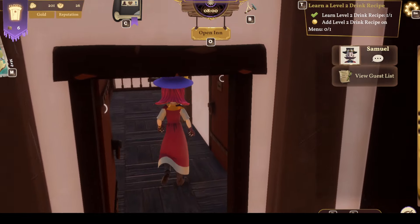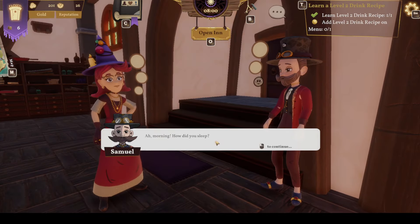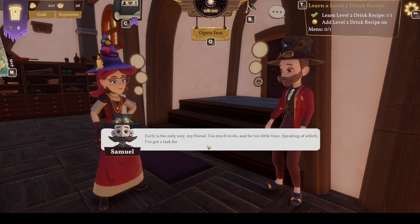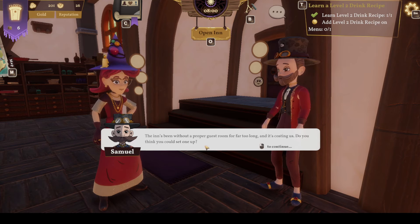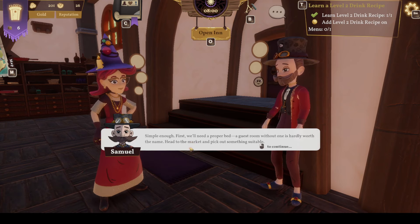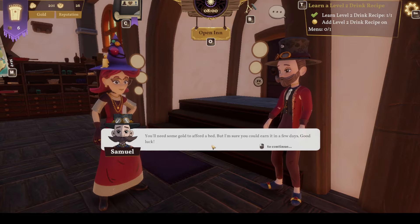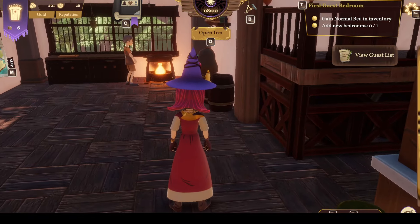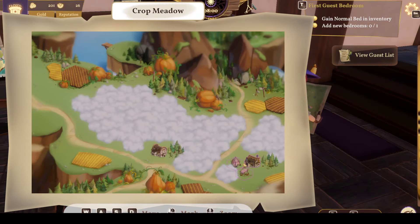Morning - how'd you sleep? Morning Sam, I slept well. You got up quite early. Early is the only way, my friend - too much to do and far too little time. Speaking of which, I've got a task for you today. The inn's been without a proper guest room for too long and it's costing us - do you think you could set one up? Absolutely, what needs to be done? Simple enough - we'll need a proper bed. Head to the market and pick something out suitable. We'll need some gold to afford the bed but I'm sure you could earn it in a few days. Good luck. Just a bed - well, it depends on how much it is. We have 200. Did buy a rug yesterday - the rug looks nice. Let's go to the market.